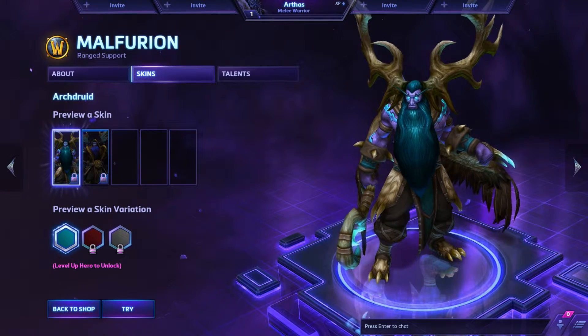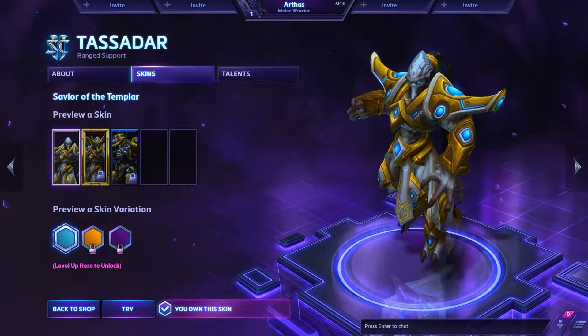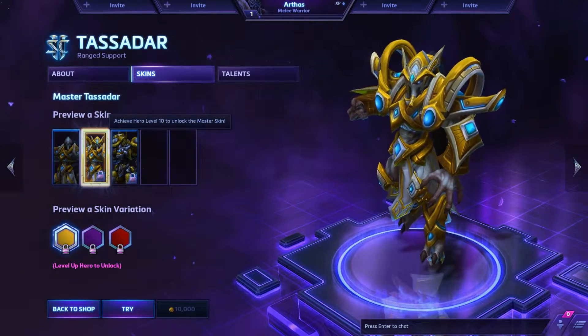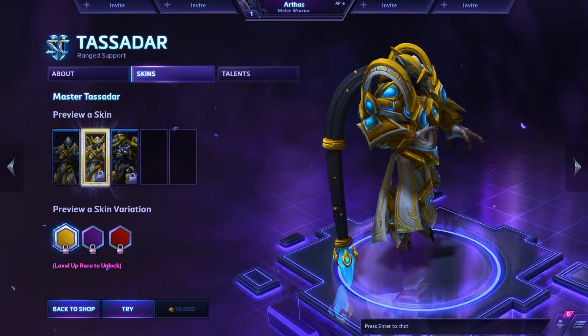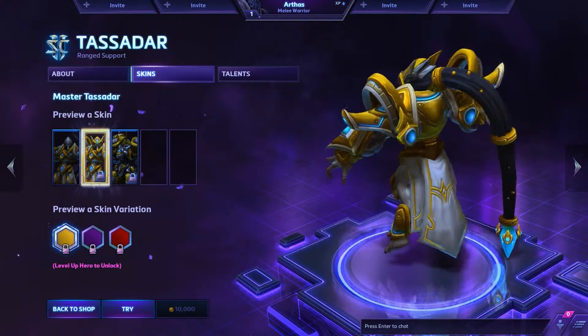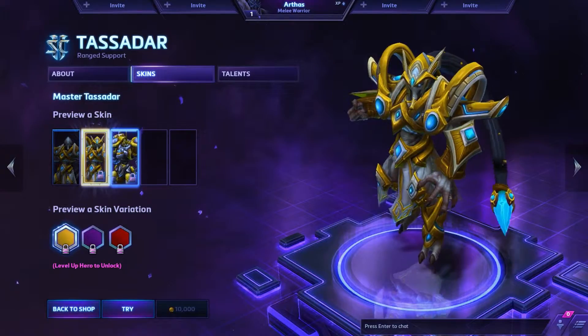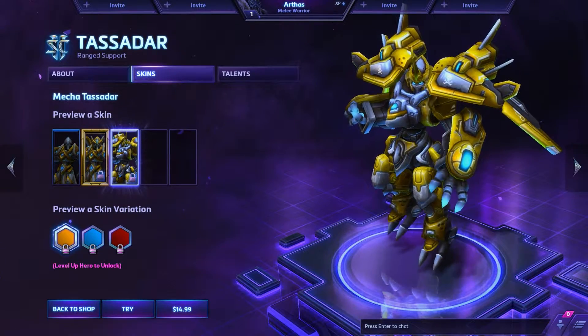Malfurion sadly doesn't have a Master skin yet. Tassadar looks badass — not only does he get a helmet, he has a few additions to his armor which make him look that much more badass. Although still my favorite is Mecha Tassadar, because I mean come on, how can you not love this?